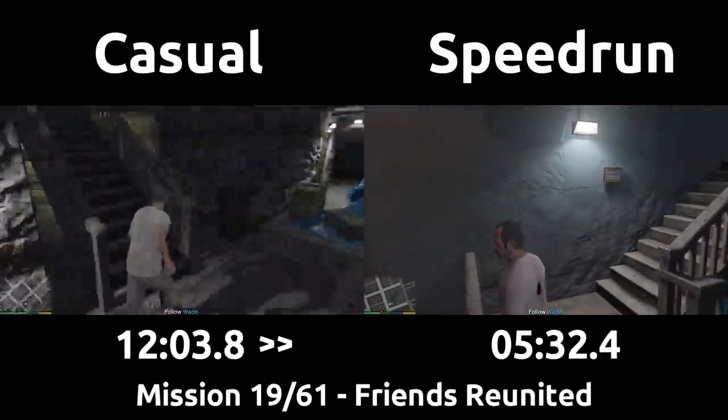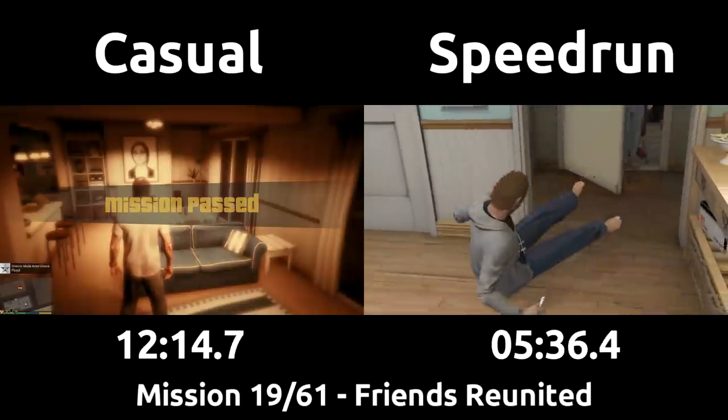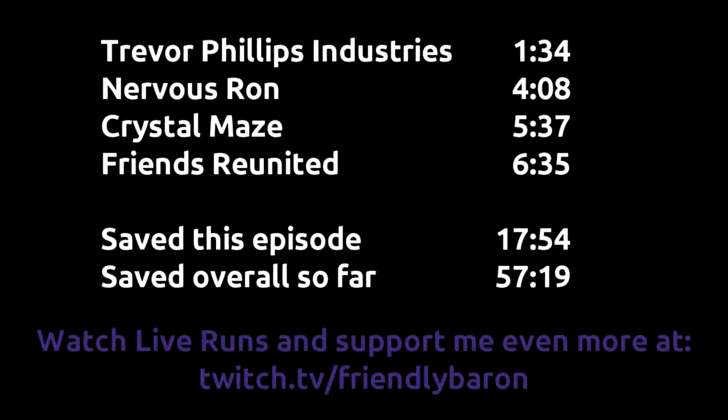Thanks to the massively better method of blowing up all the trailers nearly instantly, along with the better driving and movement, the speedrun finishes this mission in less than six minutes, under half the time that it took the casual - one of the biggest differences over a long mission we'll see, probably. So over this episode, the casual saved about 18 minutes, which is way above the average compared to previous episodes, and the speedrun has been playing for almost one hour less than the casual has.